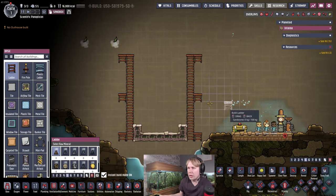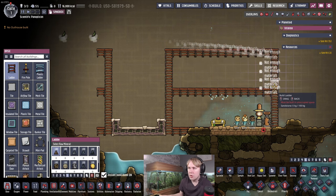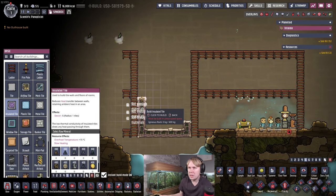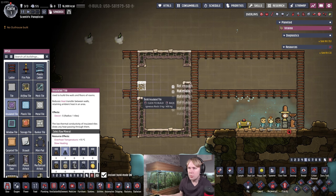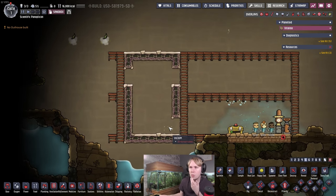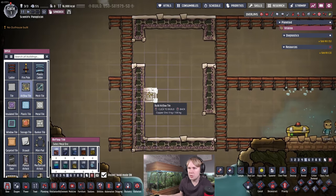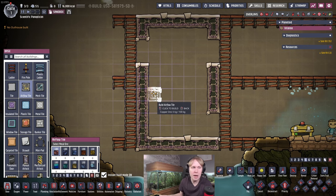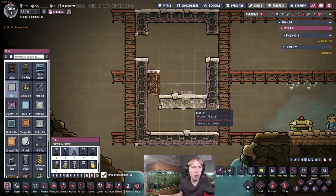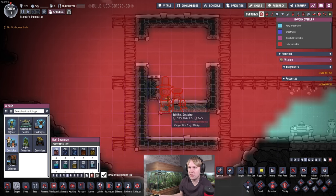I'm putting these ladders here to show the four-tile-high layout. Generally it's quite convenient to have rooms be four tiles high for a number of buildings in the game. So we'll have the insulated tile go up here. We'll position the rust deoxidizer, and you'll want to put two airflow tiles over here — it doesn't really matter what they're made of. Then put some relatively conductive tiles on the floor; we're going to put four granite tiles here. The rust deoxidizer machine itself goes here.